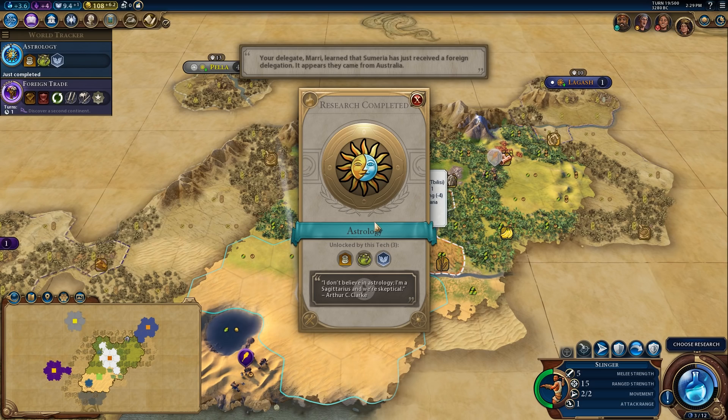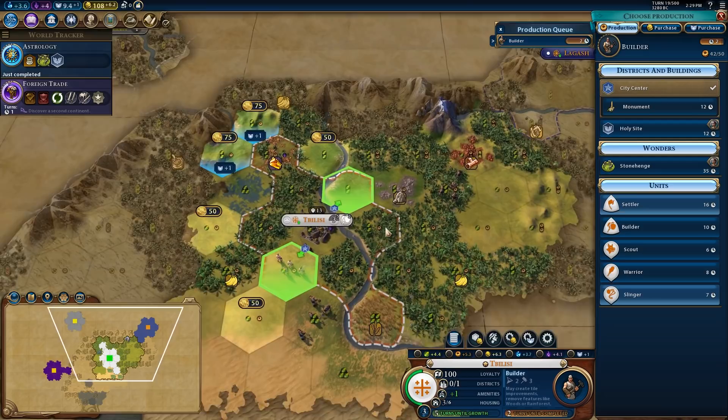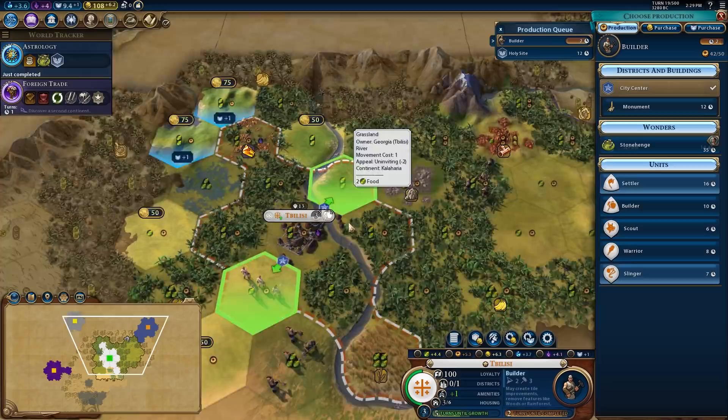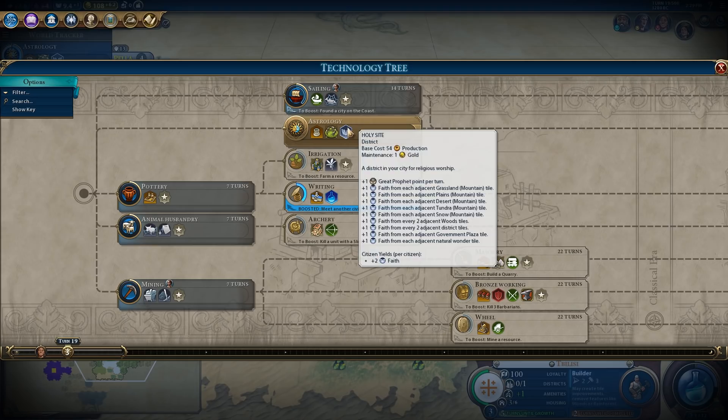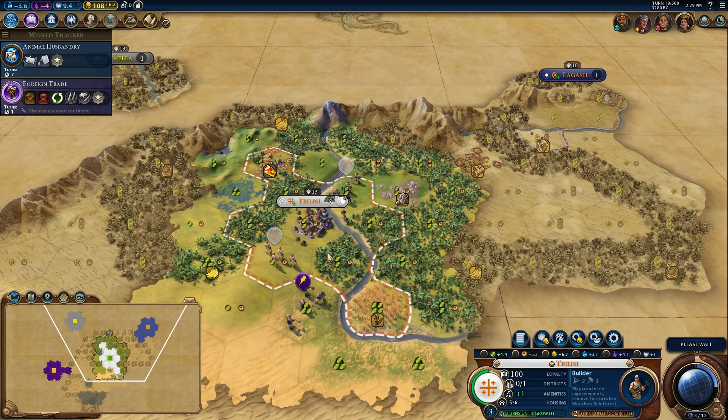Okay, there's astrology. I will be placing down a holy site. Oddly I'm not getting any adjacency bonuses here, but that's okay because we have the plus faith. I think I'm going to put this here. We're going to choose production here — we have astrology. I think I'd like to get to archery now. I want to be well defended, and I think archers are going to help keep me alive a lot better than most other things.